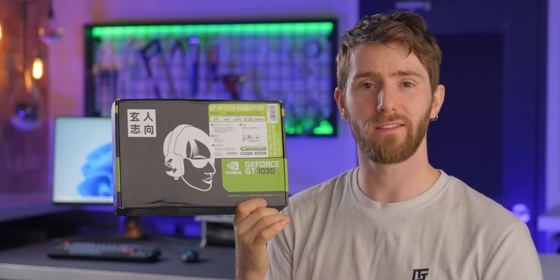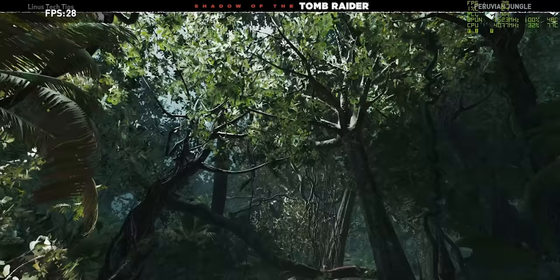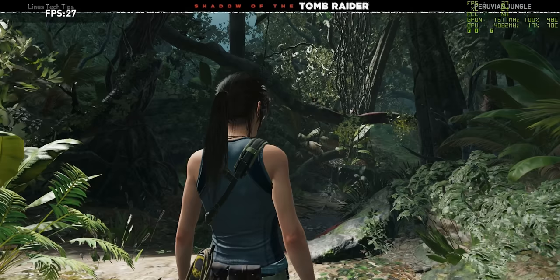But if it's too late for that, we decided to see what happens if we use the magic of overclocking to squeeze every last penny's worth of value from our bad buy. We're going back to Shadow of the Tomb Raider. With our base settings out of the box, we managed a solid 27 FPS average with 1% lows of 11 FPS. Let's see what we can do with that.